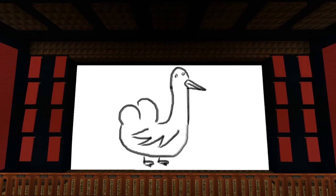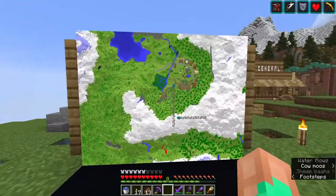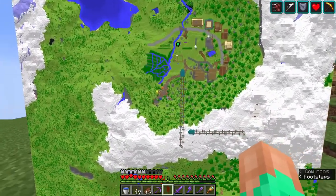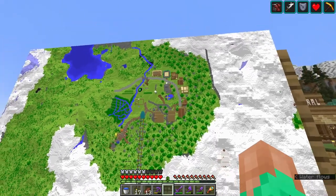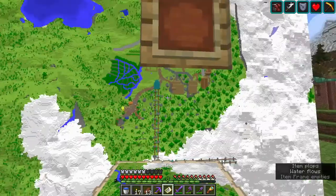Hello, my name is Uni and welcome back to my 1.19 Let's Play series. Here we are in front of the map of most of my area — you can see all the little houses and things I've gathered. If I turn around and face the correct way, we have the entire layout on screen. There we are in the middle; I haven't really updated this.